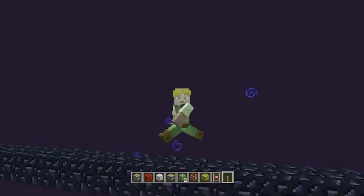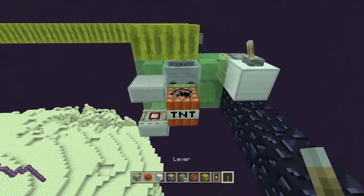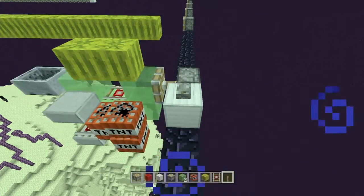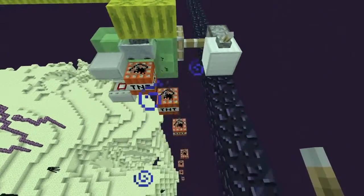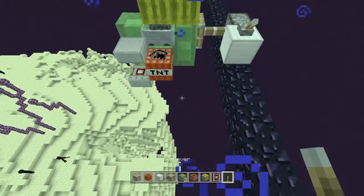What's up everybody, welcome back to another Minecraft video. I got something crazy to show you guys today, so check this out. We got some TNT here on some slime blocks and some craziness going on. We hold this lever — you see this correctly, you're watching it, you're seeing it. We got infinite TNT duplication going on here on Minecraft console edition, guys. This is crazy.